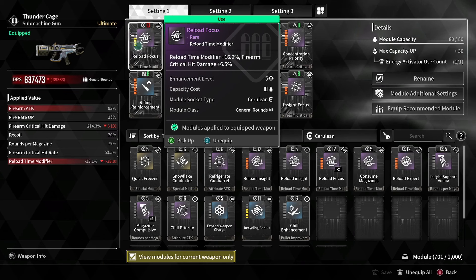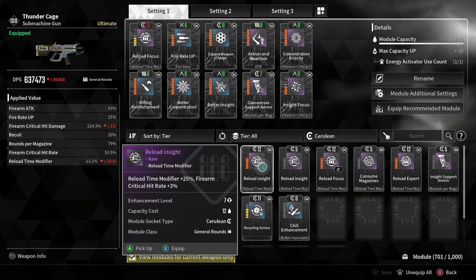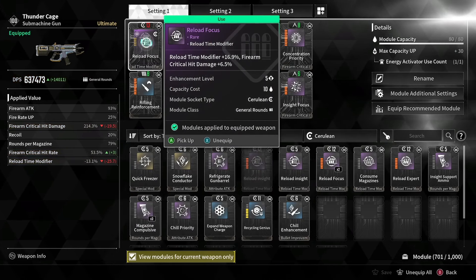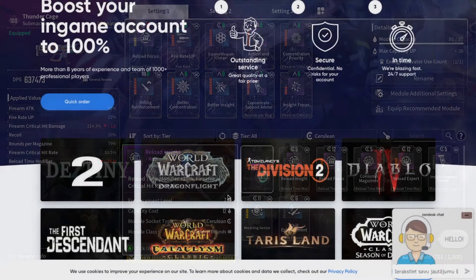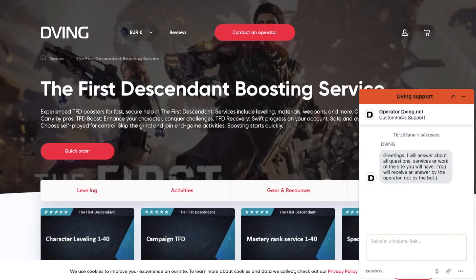Eventually, right now I'm sitting at 637k. But if I optimize my modules — as you see, I'm adding an additional 14k DPS — that will push my build up to 650k. I have never seen on YouTube a higher DPS number than that.